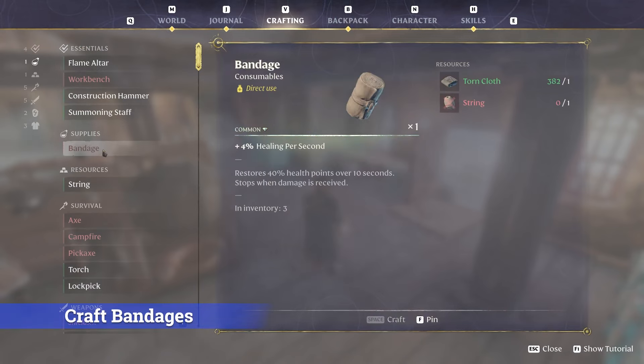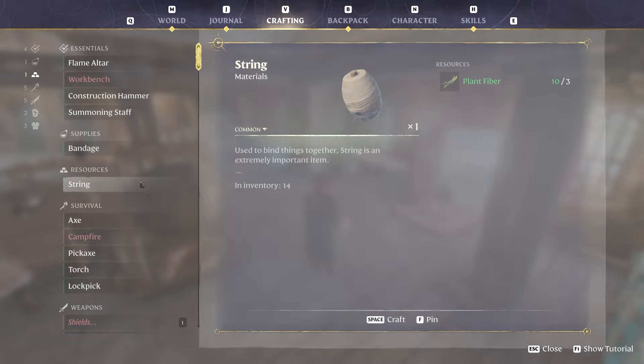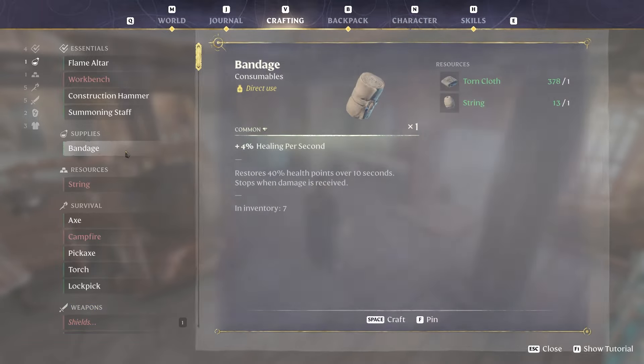This is a really important one: craft a ton of bandages. Enemies hit really hard in this game, and I always found myself on the brink of dying, so you definitely want to be carrying multiple bandages for your character.